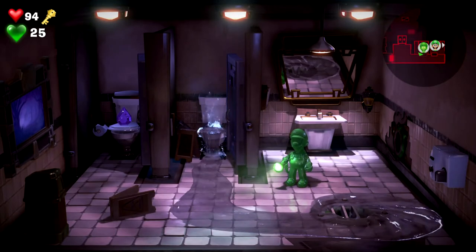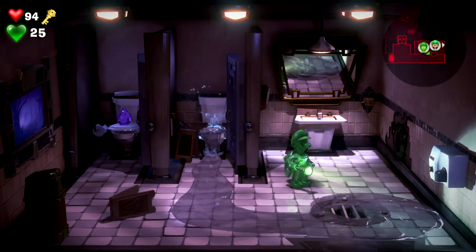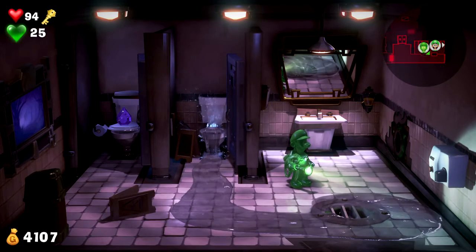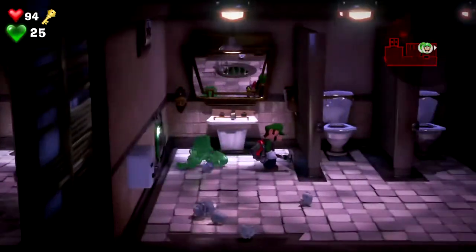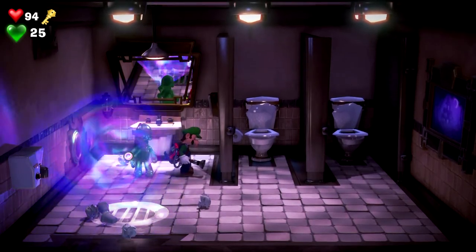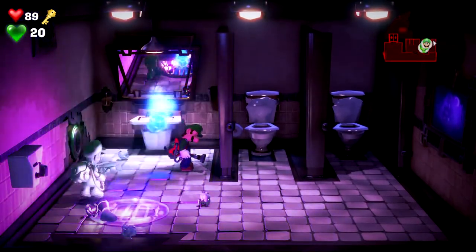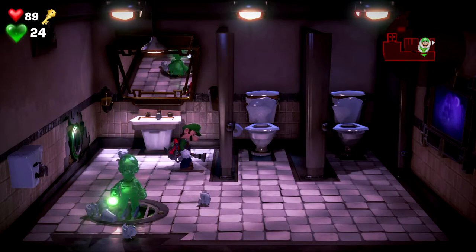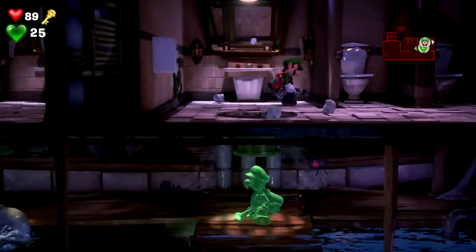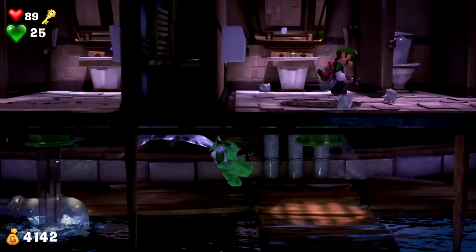I guess I can send Gooigi in there. Is this something he can go into? That's not gonna help at all. Is there anything I can do in here even? I'm not seeing much of anything I can do in here, except the fact someone clogged the toilet pretty bad — no wonder the women's room is closed. I'm just trying to see if there's anything I can do in here with this guy. In theory I could have him go down the drain but the water would kill him. Yeah I don't know.